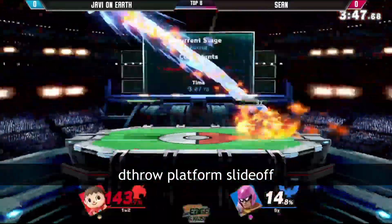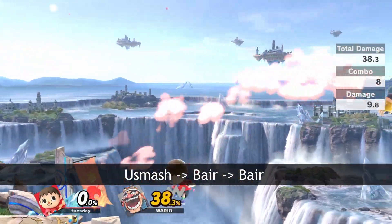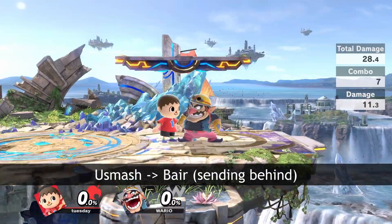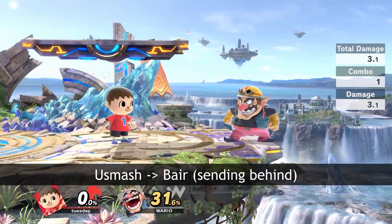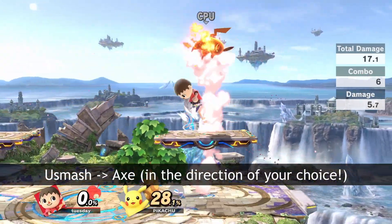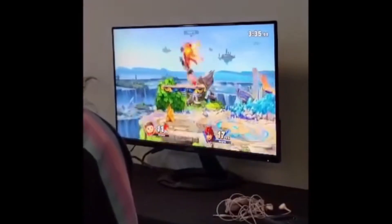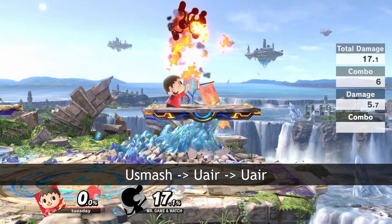I think up smash is often a more reliable combo starter at low percents for a few reasons. Besides doing more damage than down throw, you can also decide where to send your opponent with slingshot, giving you better positional advantage. Whether you're facing the ledge or not, you can always send your opponent into the corner with either forward air or back air.